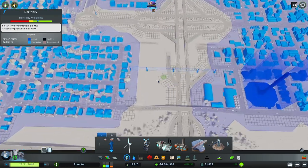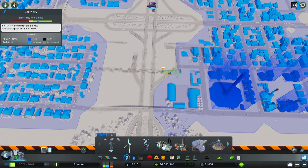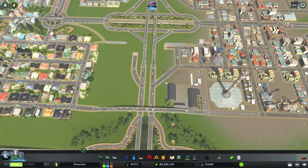So always remember to check if you have some unused power lines that you could delete to create more building space to expand your city.